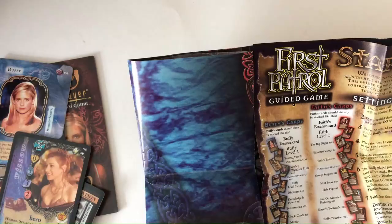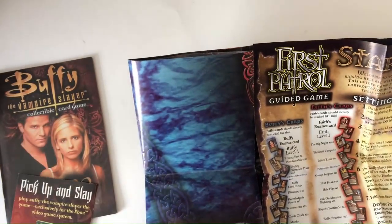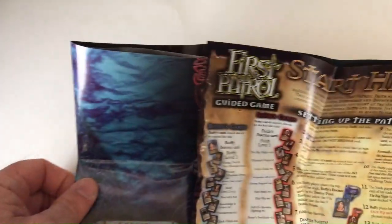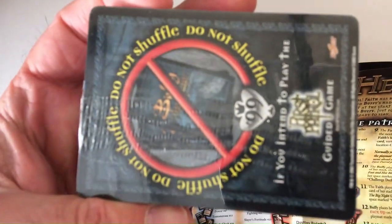The starter comes with your character card — I'm assuming, like I said I've never played this. It's the Buffy deck, your full deck, an instruction booklet, and a play map. So it's pretty solid. The instruction booklet has some character cards — Willow — and a location card. I'm sure the location is probably like an ongoing thing. The first patrol guide says don't shuffle this deck if you're going to play first patrol; it probably walks you through how to play.